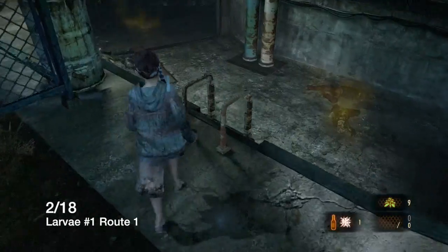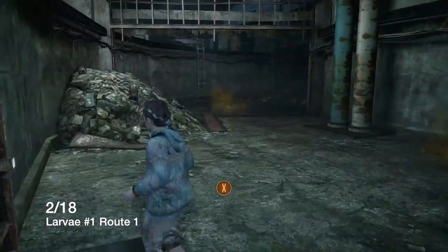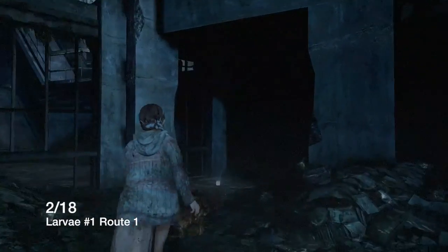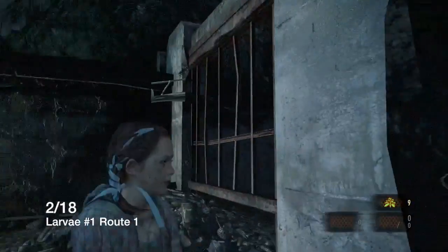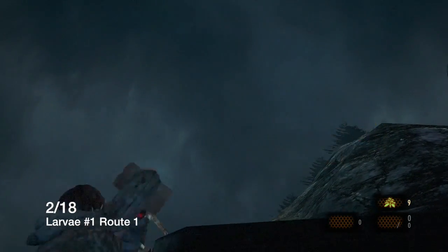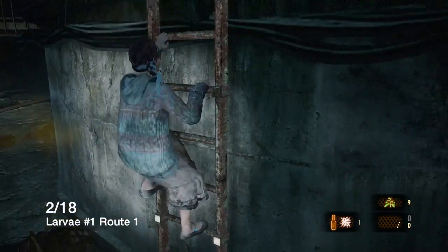This route is when you hit the control panel, as Claire and Moria change the direction of the water allowing you to access this area. So remember, this is when you actually hit the control panel and switch the water flow. We're gonna get this larva up here. Throw a brick up, and once you're up there the insect will be highlighted red, just like all the previous insects.